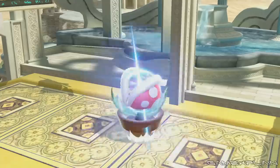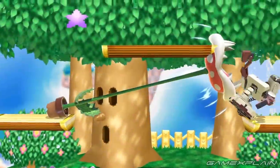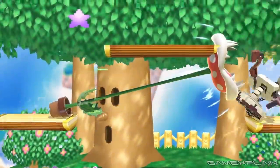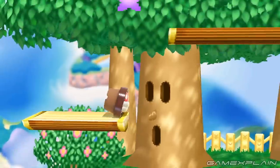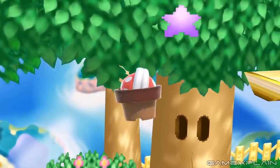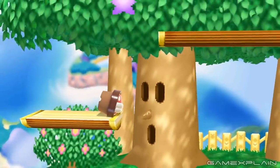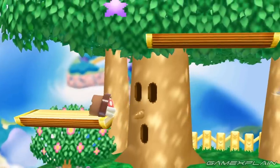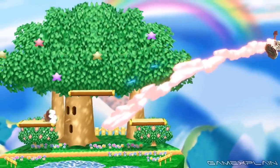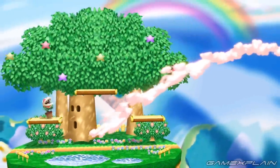The final special has Piranha Plant retreating inside its pot before lunging out an impressive distance to land a powerful bite. We see it used in two scenes — one shooting straight up and another going diagonally to the right after rotating in the air. Whether you have full control over direction or if it's influenced by forward momentum is unclear; however, replaying the clip slowly shows the pot's forward momentum ending abruptly just before it begins rotating, possibly suggesting user-controlled direction. Given that it can launch in various directions, it's likely either a neutral or down special.